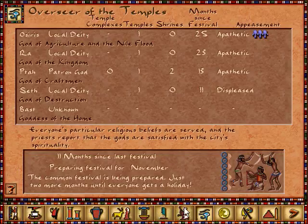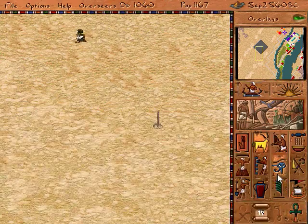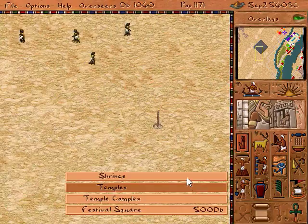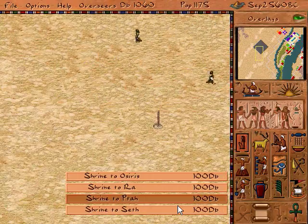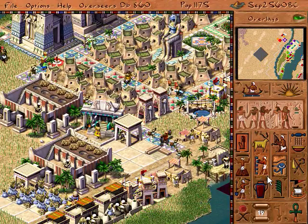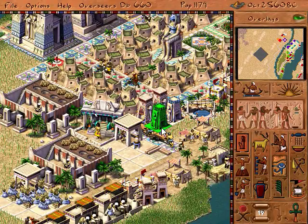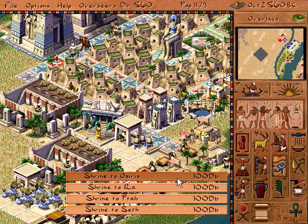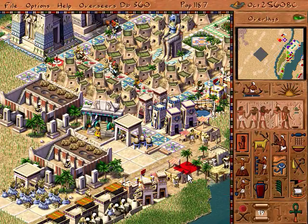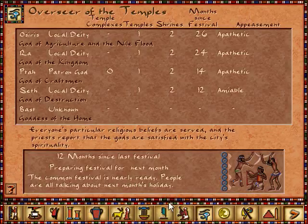Seth. Let's place a couple of shrines. Shrine to Seth. Shrine to Osiris. Shrine to Ra. There we go — see if that helps any. That helped.